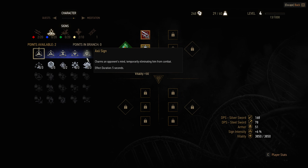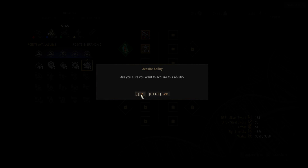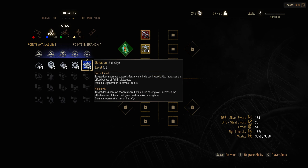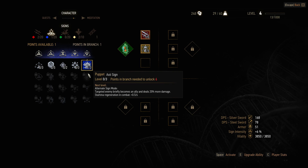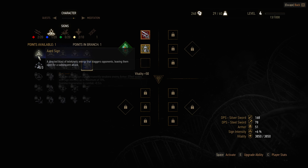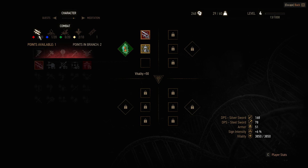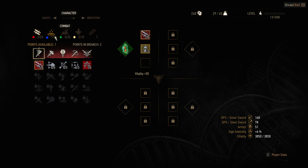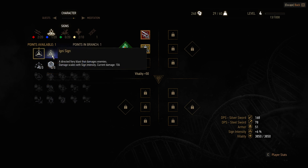Axii - yes, there we go. Current level: target does not move. Next level: target does not move towards Geralt while casting Axii, increases effectiveness in dialogue, reducing Axii casting time and stamina regeneration. So I'm going to put one point there. I've already done one for attack in this section, so I can use that at the next level. But I'm going for a more balanced build.